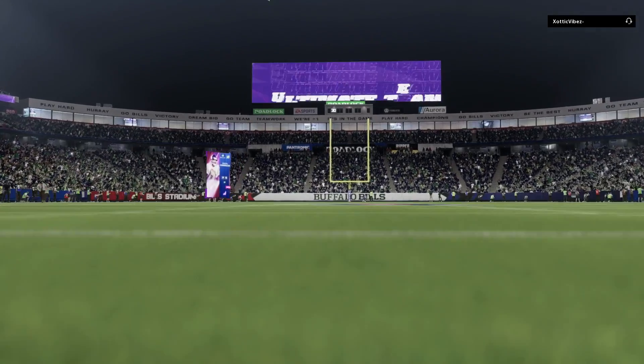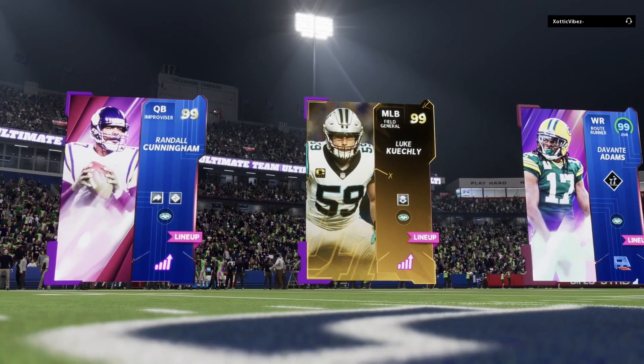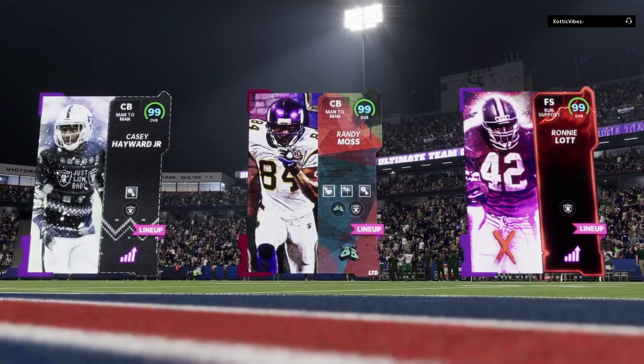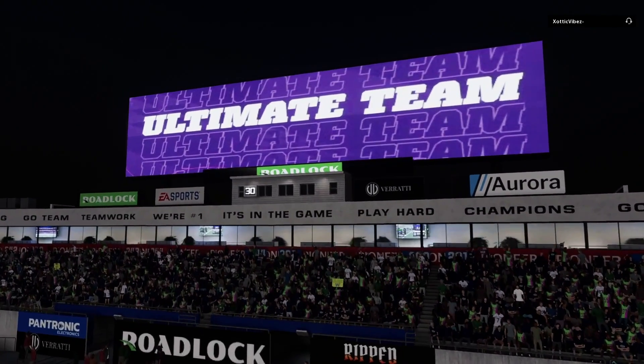Did I forget to mention we're playing Weekend League right now? I forgot to say it. Here is game two — we got those Saints top three, no problem. From my opponent, he's going to have Casey Hayward, Randy Moss corner, and Ronnie Lott. So we got ourselves a battle of the Jets versus Raiders theme team. The question is, who's going to be better in this one?